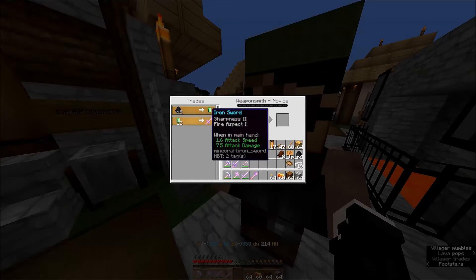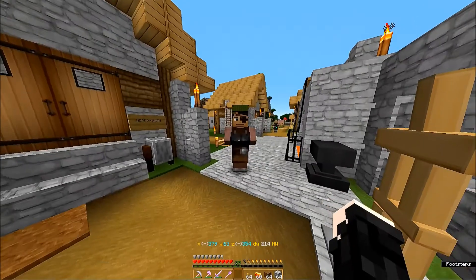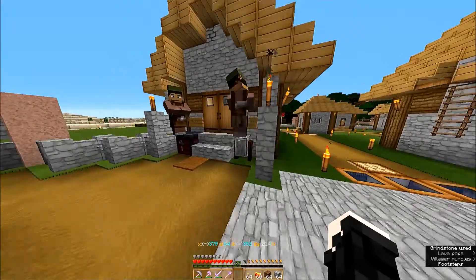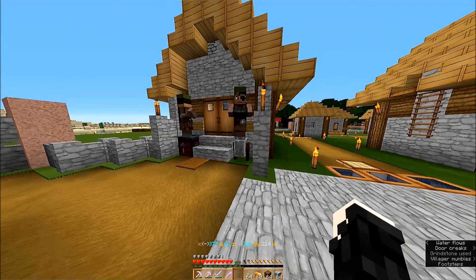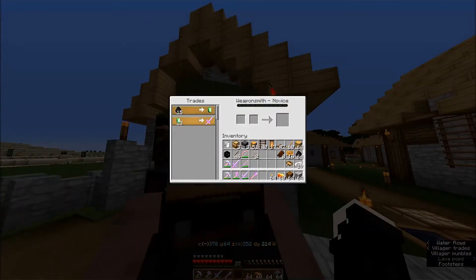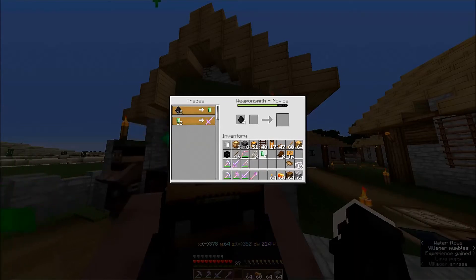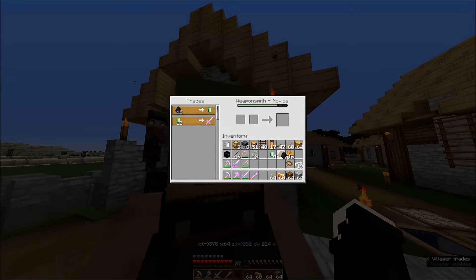I was sure he gave me an iron axe. Well, that's just weird. I don't even care. He could have switched, I suppose, though I don't think they're supposed to. Interesting. Anyway, let's get some — that's not enough to trade him for anything, so we'll just leave that at that.